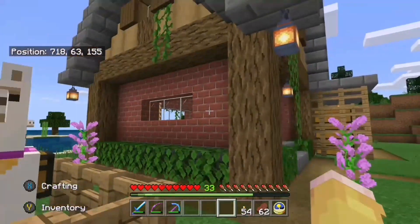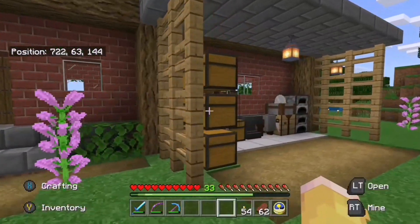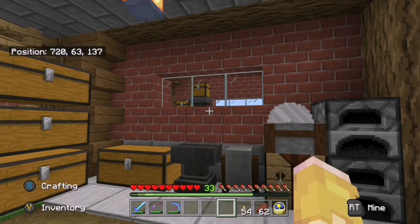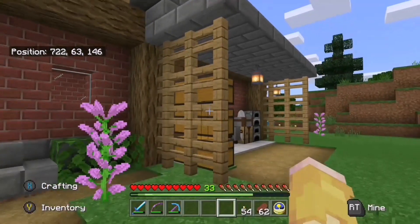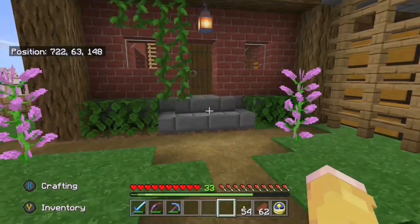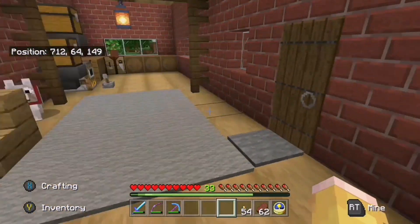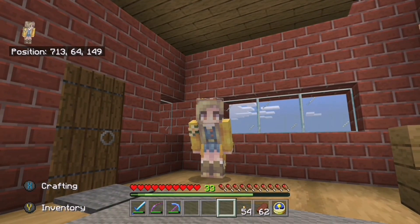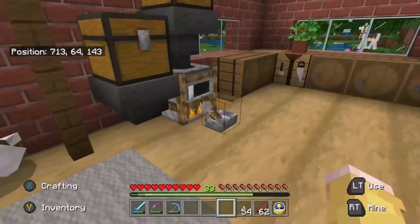We've still got Della — we didn't put a chest on Della, we thought she was our special llama so she got a rest. She didn't have to do any legwork. But these llamas were instrumental in helping me move my stuff over from the old base. I've put some windows in the top. All my crafting stuff is over here because there wasn't any space inside. We built a little lean-to around the outside — I quite like it, I think it goes well with the house.